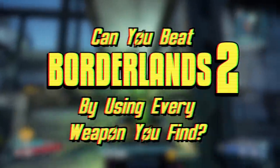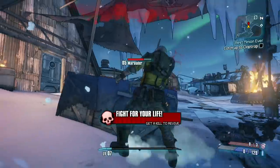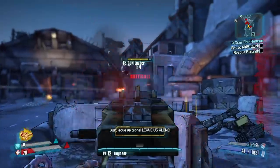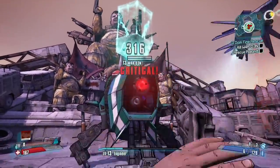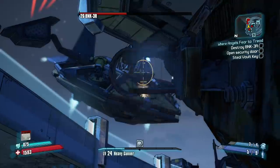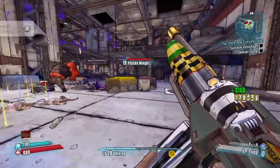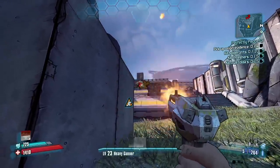Number 4: Can You Beat Borderlands 2 By Using Every Weapon You Find? On the surface this wouldn't seem very difficult, but you'd be wrong. This challenge, more than any other, relies almost solely on luck for how difficult it is. You could do this run a thousand times and, besides the first level or two, have a completely different run every time. You'd normally play to an enemy's weakness with elemental weapons and switch to a new gun when you run out of ammo — but you can't do that here. The weapon you go into a boss fight with pretty much determines how hard that fight is. The bunker fight was easy because I had a rocket launcher, but the Gluttonous Thresher was a nightmare because I went in with a shit pistol. Being underleveled, stuck with a bad gun, and too stubborn to go find a better one made this one of the most challenging videos I've ever made.